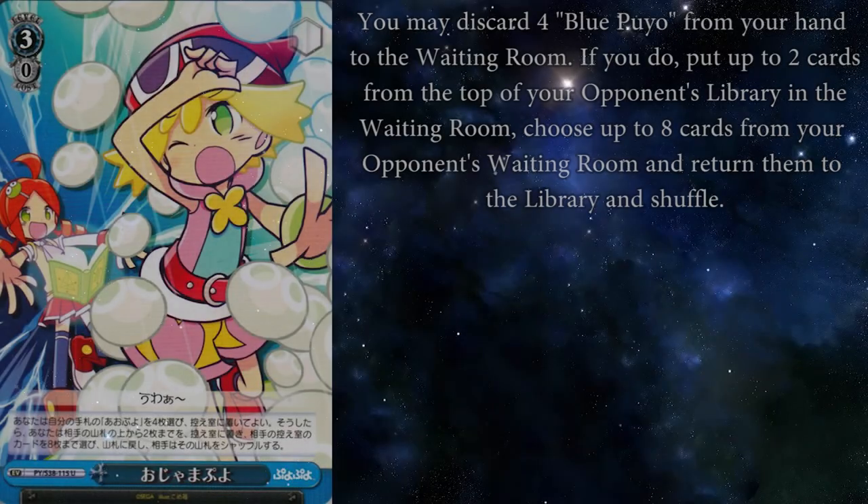Now back to the gimmicks. Nuisance Puyo is a 3-0 where you ditch 4 blue Puyo and you can mill 2 cards from your opponent's deck, then shuffle 8 cards from their waiting room into their deck. I know what you're thinking — I need to have a whole playset in my hand. Well, kind of yes, but kind of no. Blue Puyo lets you have as many copies of it in your deck, and that card is actually kind of sweet — it gets 2k for each blue Puyo, so you can get 5k/5 with a full row. You do need to build a deck with the majority being blue to get this going, Puyo-centered. There are ways to turbo Puyos into your hand. Maybe as a one-of.